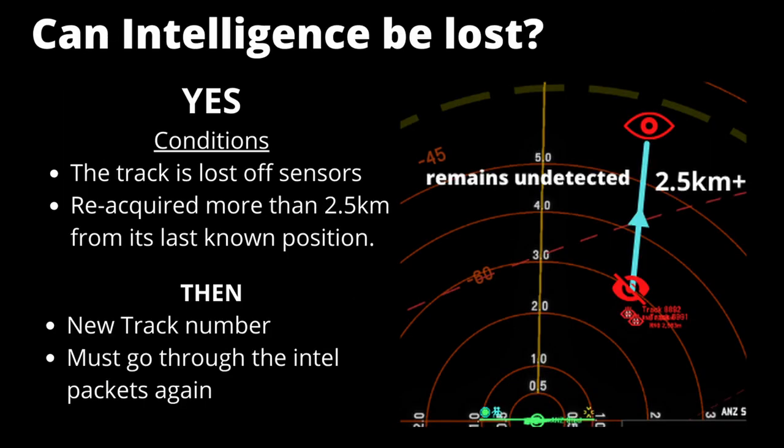Intelligence can be lost when two conditions are met. First, a track needs to be lost off your sensor picture — this can be negated by continually positioning your ships to always see the ships you are tracking. The other condition is that the ship has to move more than 2.5 kilometres away from its last known position. For example, if you spot a corvette and it moves off and you lose that track, then it moves a subsequent 2.5 kilometres, when it comes back it would be reassigned a new track number and you must move through the intelligence packets again to regain intelligence on that ship. In combat, you really want to keep those ships within your sensor range once you identify them.